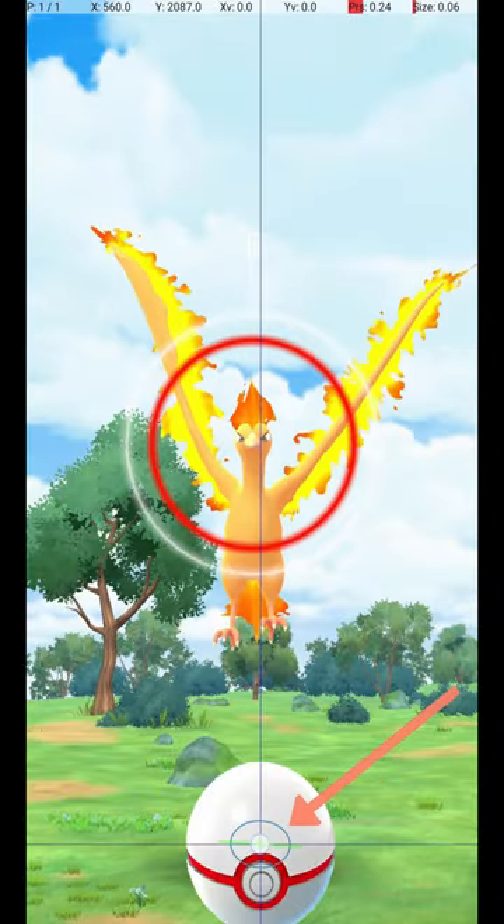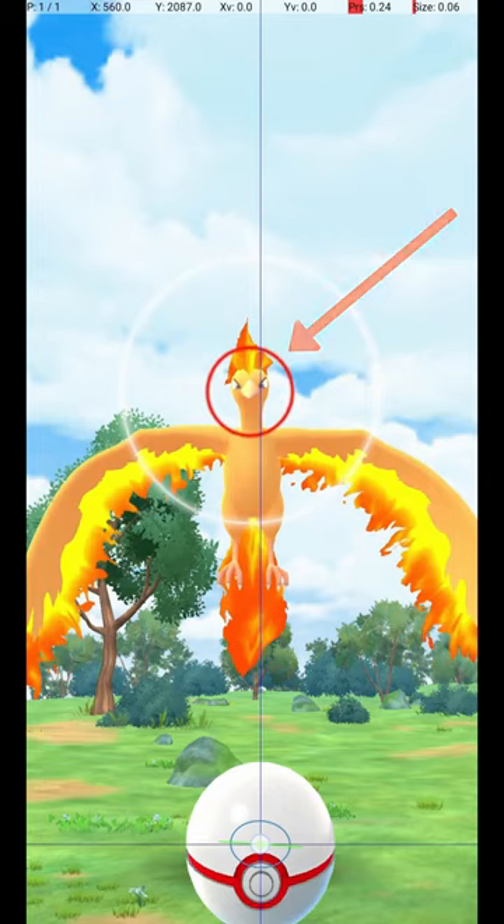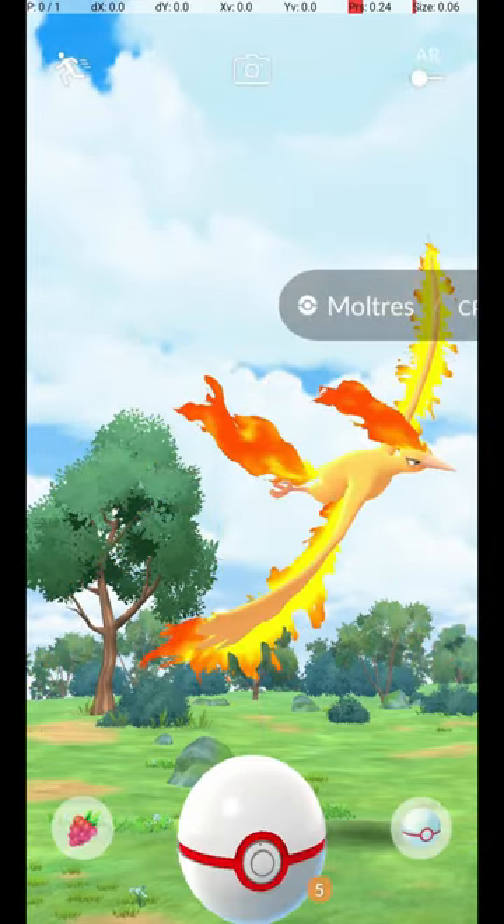Do this by holding down a finger on the Pokéball until the catch circle reaches the size required for an excellent throw. Then wait until the Pokémon attacks.